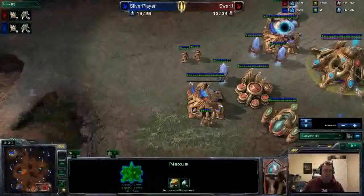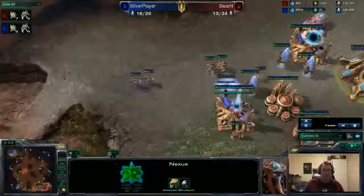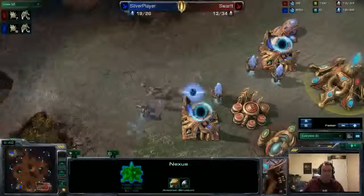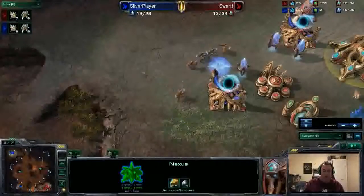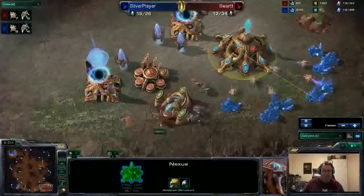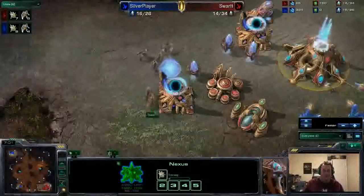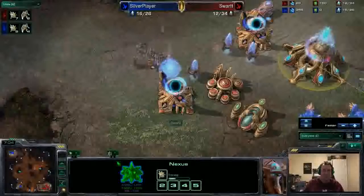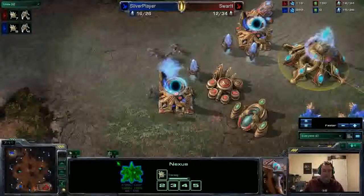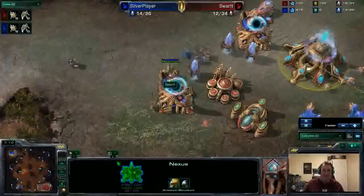Swart is down by about five food. Looking at the resource counting station, we see three zealots versus four. A little bit of micro going on between both of them — now it's three zealots versus two, and we see one red zealot from Swart kiting out the other two from Silver Player. Ring around the rosie, PvP style. This cannon is going to get done and that's going to buy Swart a lot of time.